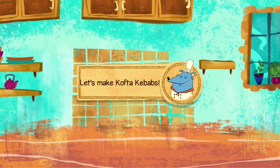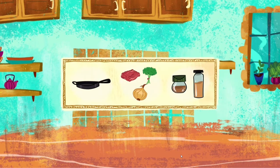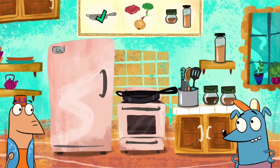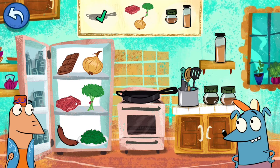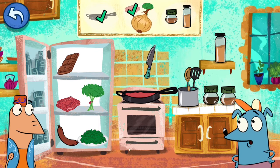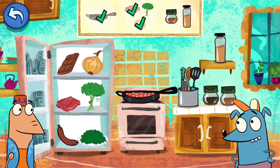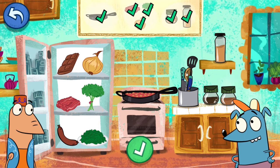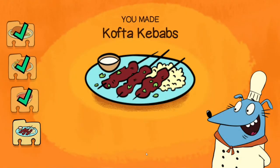Let's go and make the final one — kofta kebab. I really like kebabs. Ground lamb. I guess we are making lamb kebabs today. Onion. Parsley. Dinner is saved! We are done with this too. I didn't know that I can click on the spatula too — that's cool. Done, you made kofta kebabs.